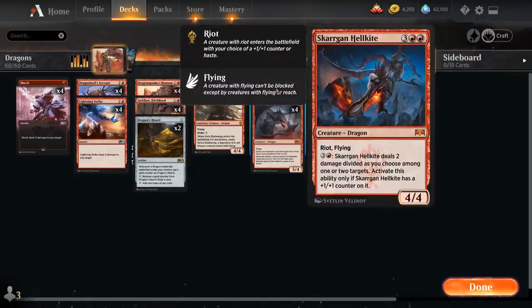Then we've got three copies of Scargon Hellkite, a 5 mana 4/4 Dragon with riot and flying, so it enters the battlefield with haste or a +1/+1 counter. For 4 mana we can activate the ability on the Hellkite if it has a +1/+1 counter on it to deal 2 damage divided as we choose among 1 or 2 targets.